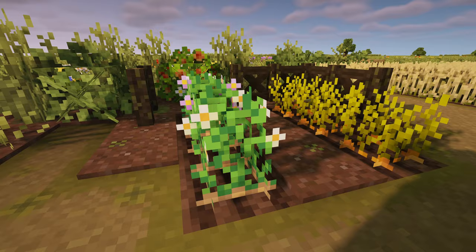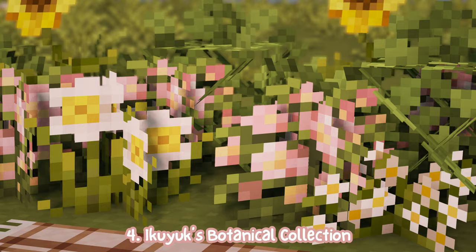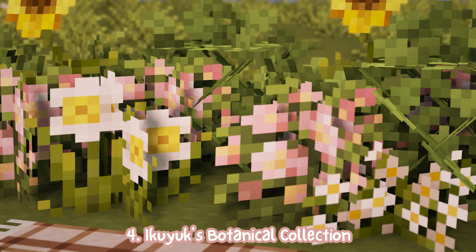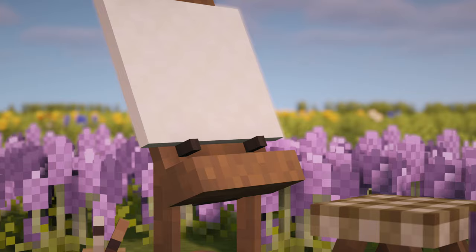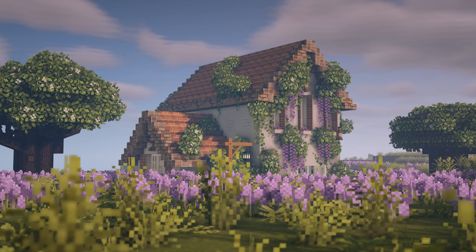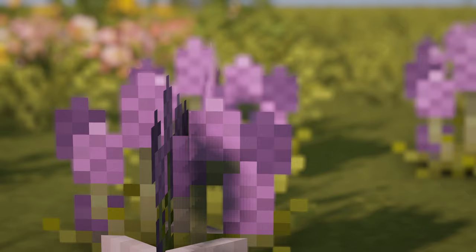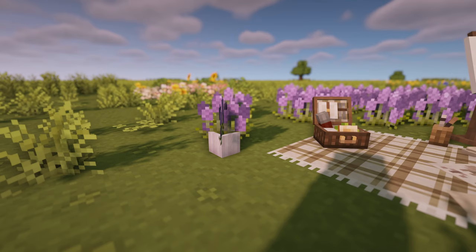Another stunning pack from one of my favorite creators, Ikuyuk. This one is called Ikuyuk's Botanic Collection. It doesn't require Optifine at all and it changes flower textures to super beautiful models. For example, Allium is now lavender and it actually inspired me so much to create a lavender cottage. It also works for pots.